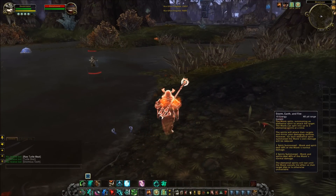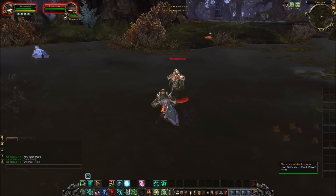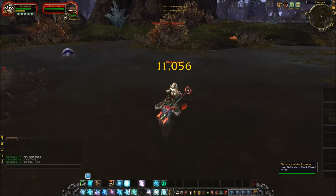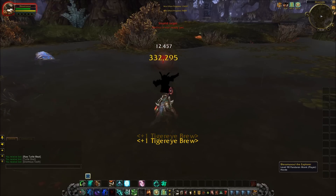Now there is also a pretty funky bug on the servers at the moment, where sometimes when you cast Storm, Earth and Fire on a mob, it can actually turn into a mirror image of yourself which will engage in combat. Quite freaky, but pretty funky.